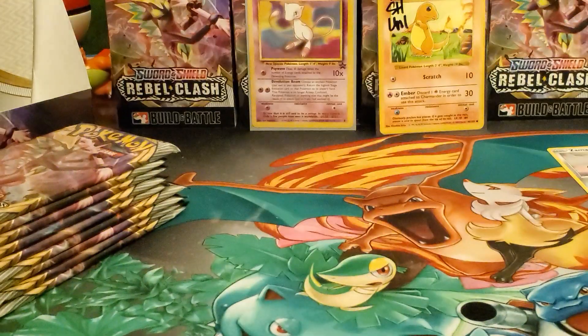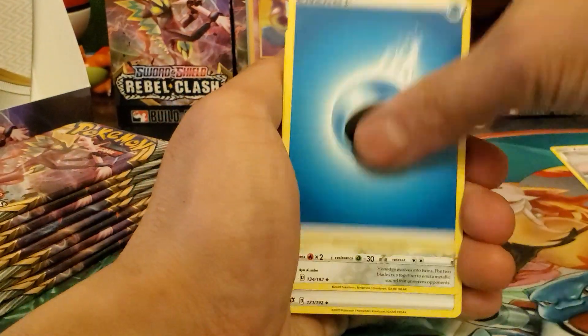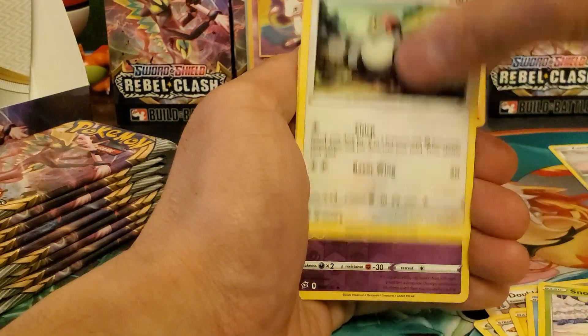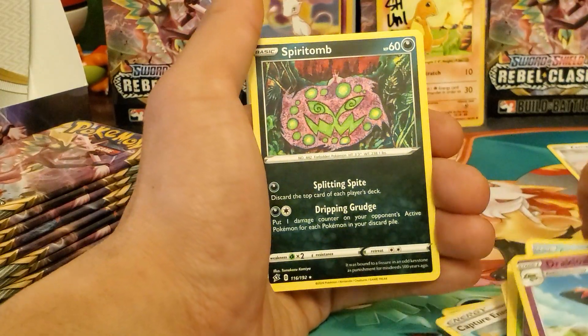We have nine out of ten packs including this one, so we've opened up three already. Leaf energy, Water energy, Doeblace, Capture Energy, Charjabug, Toxel, Clairin, Mr. Mime, Snover, Dubwool, Clairin, Darumaka, Drakloak, and Spiritomb — regular rare.